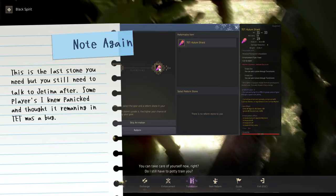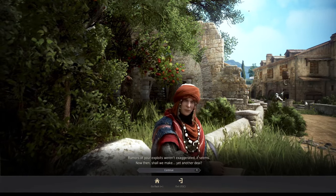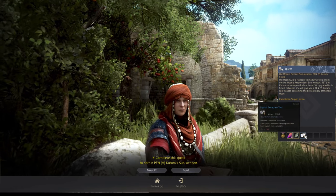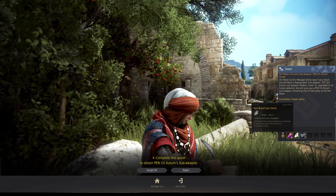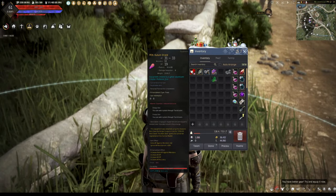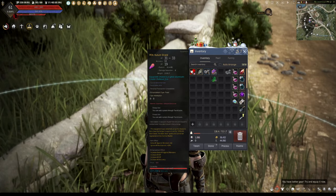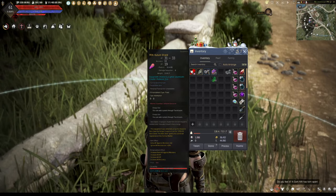Now it's reform level 5, but we're not done yet. Go back to Jetina and accept the main quest where you exchange the weapon for the actual PEN item. She will give you a brand stone and some crystal extraction tools, so you can extract your old cheap crystals and slot in expensive ones. Accept the quest, go to the chat, give that weapon, and you now get your PEN weapon. Congratulations! Your name as the creator is on it — that's a plus if that's one of your goals. You'll see the evasion and extra AP have increased.